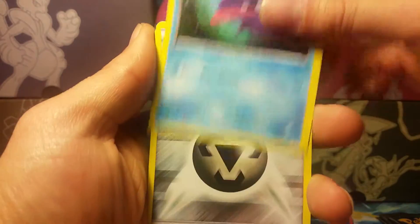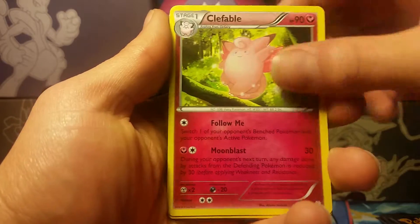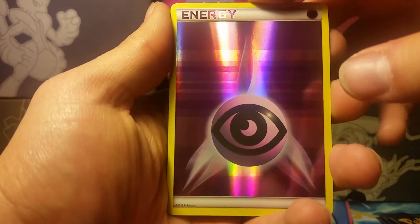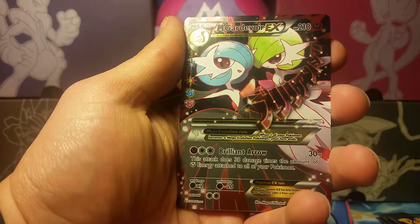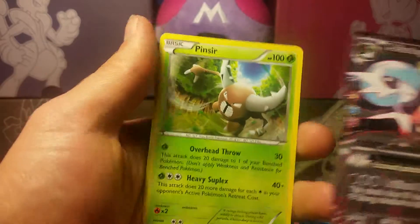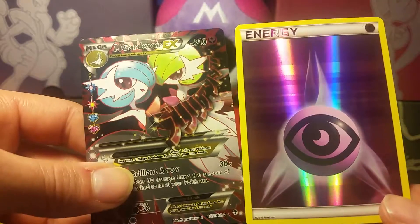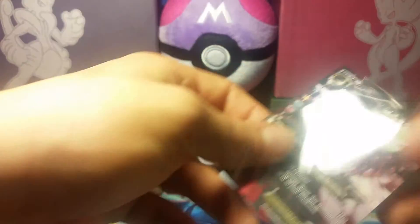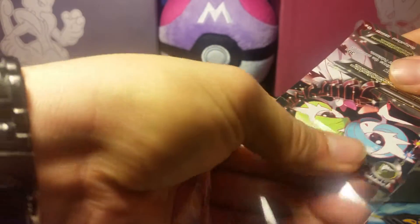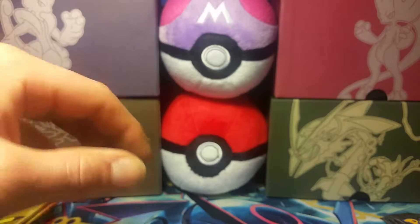That is the best start to this video I could have ever asked for. We start off with a Shellder, Steel Energy, Slowpoke, Magmar, Clefable, Machop. Nice — a reverse holo Psychic Energy. Our Radiant Collection is — no way — another Mega Gardevoir EX full art! And our rare is a non-holo Pinsir. Look at that, another full art Mega Gardevoir EX. I'll sleeve up that Psychic Energy later.